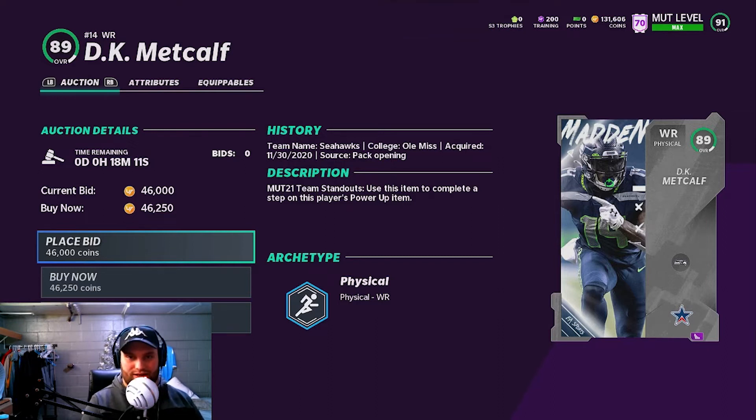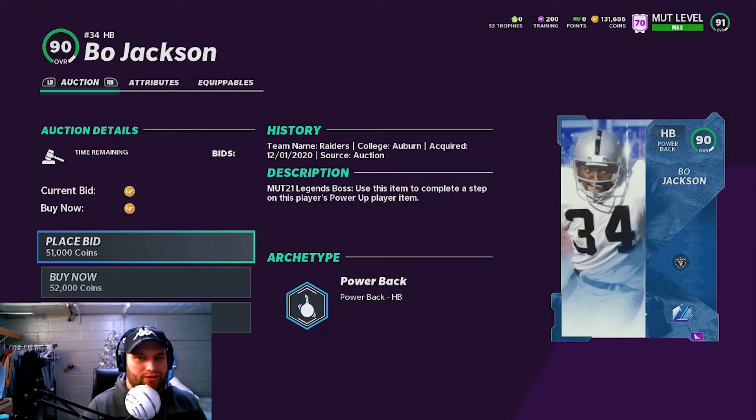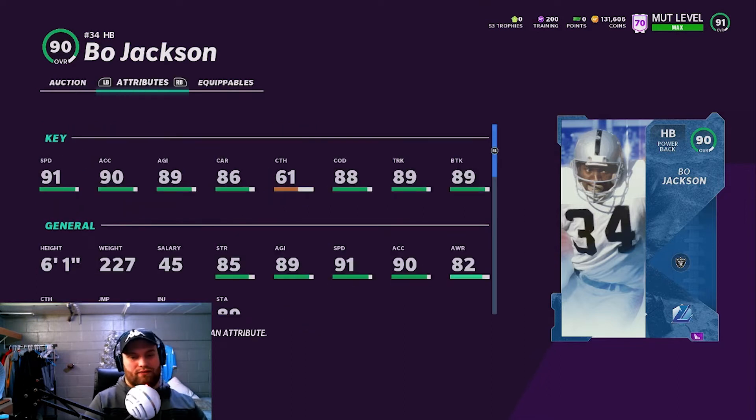A card around the 50k range that isn't selling for what he's listed at right now is Bo Jackson. Everybody knows this card came out way before his time — he's still used on a lot of good players' teams. A lot of people use him at fullback because the Raiders theme team is still very popular in Madden 21. Still 91 speed for under 50k, and he is a power back that plays like a speed back.